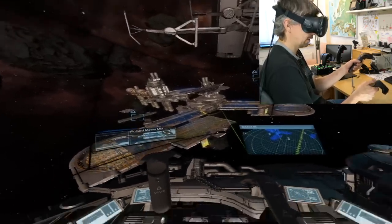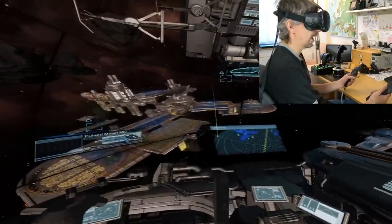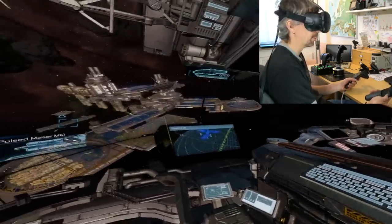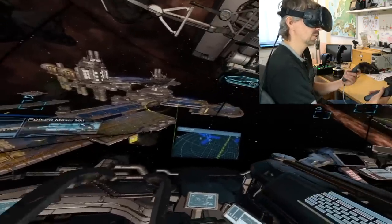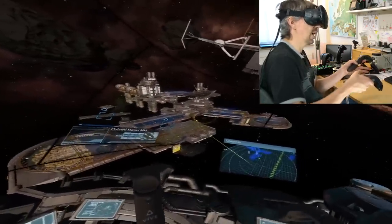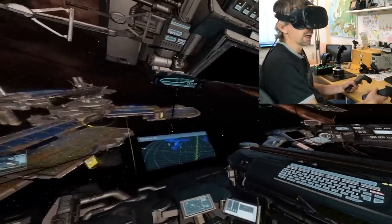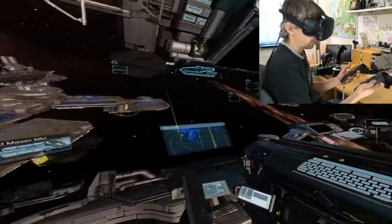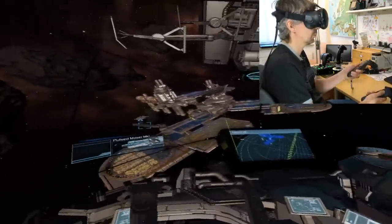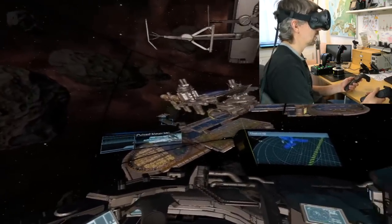You can combine these modes and switch between them at any time — sometimes you want to rest the controller, or switch back to trackpad steering. On a straight line through space or in a highway, trackpad steering is superior because you don't want to hold the controller stiff the whole time. But when fighting gets more intense or the environment is more interesting, gesture steering is really cool.